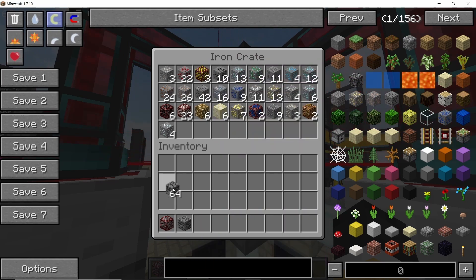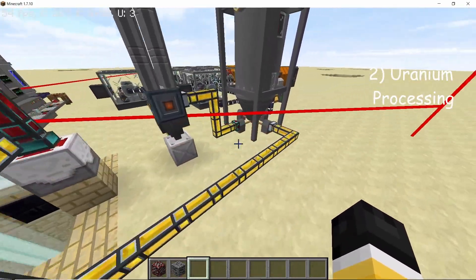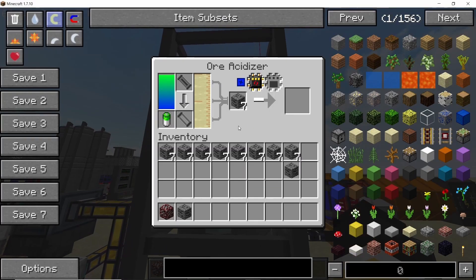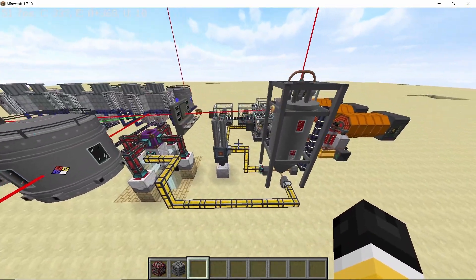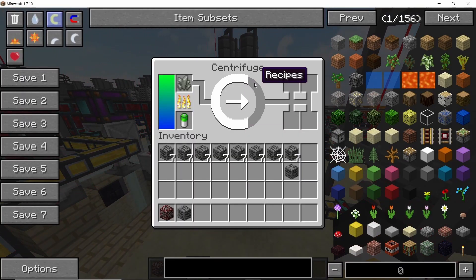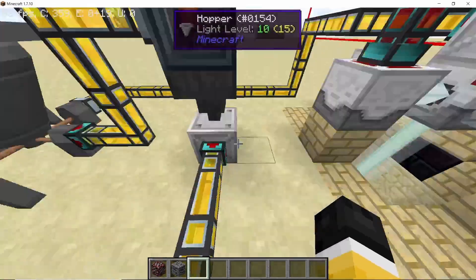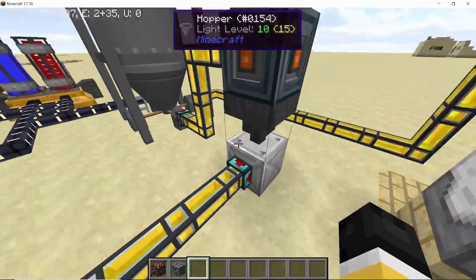Once you have uranium ore in the crate, it will travel down for processing. The first stage is the ore acidizer, which converts the uranium ore into uranium crystals. The crystals then travel to the centrifuge, which gives us three components from the uranium crystal: four pieces of uranium powder, radium-226 nuggets, and tiny piles of lithium powder.